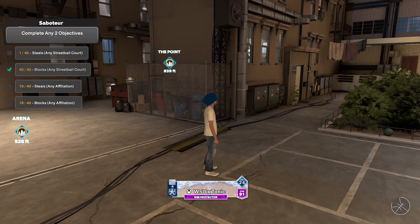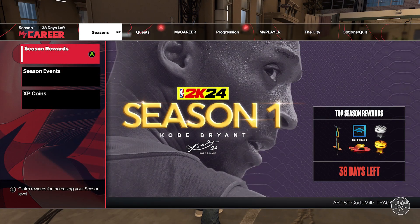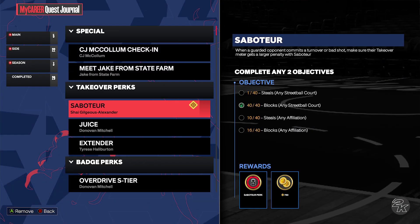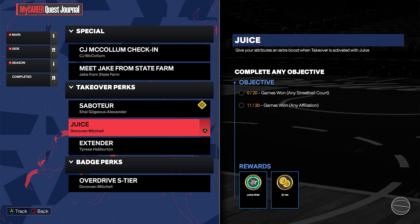Yo, what is up YouTube. You guys may be wondering how do you get Juice on NBA 2K24? I was very confused because they have a TakeOver Perks tab in the side quest, but I did not see Juice originally. Come to find out, what you have to do is you have to unlock 6 other perks before Juice will pop up.